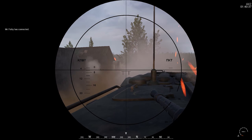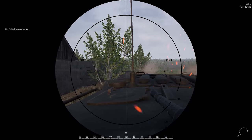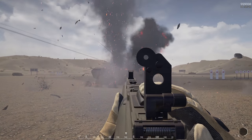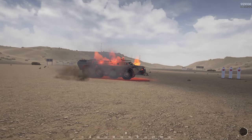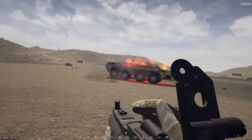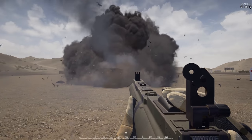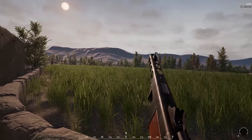Despite their size, BTRs can still be taken down by handheld infantry rocket launchers, and it doesn't take all that many. At the moment, armored vehicles don't take more damage depending on where they get hit, but that is an intention for the final product. The effects of BTRs catching on fire after getting hit with one rocket is just really cool — especially when they try driving away while on fire. A flaming BTR going down the road is kind of crazy to see in the middle of all-out warfare.